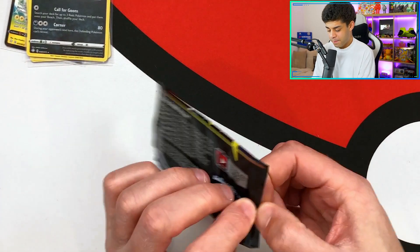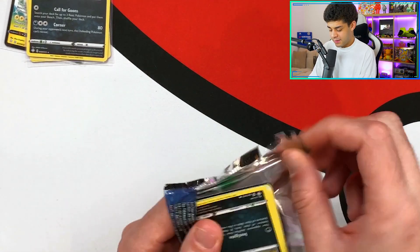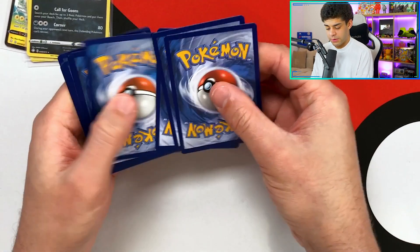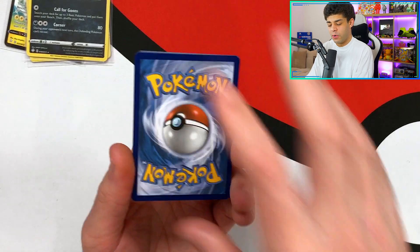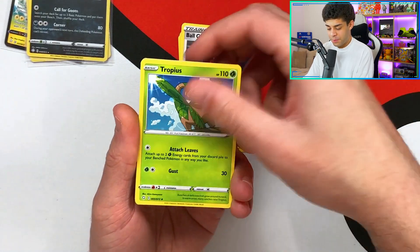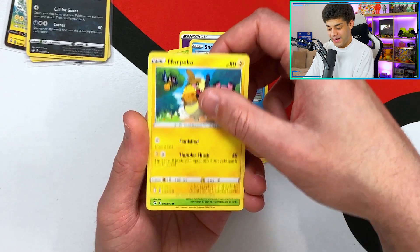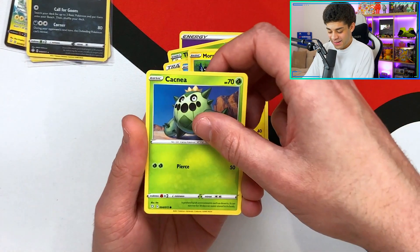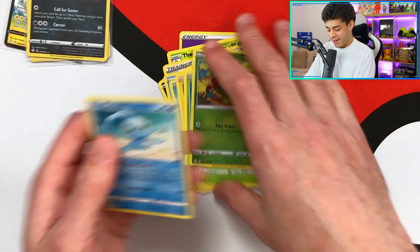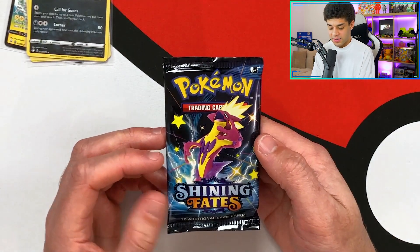Next up we have the Dragapult pack - three packs left of the Mad Party pin collection. Thwacky, Ball Guy, Tropius, Nickit, Horsey, Snom, a Morpeko, a Cacnea, then a reverse holo Grookey. Next up we get a Manaphy again. Unfortunately no pull in the first pack of the second box, but we managed to get there in the end.